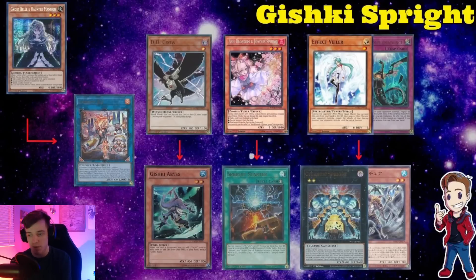If you see Gishki Abyss in the graveyard, you typically don't want to stop it on the first summon. If they just normal summon Abyss, you don't want to Ash, Imperm, or Veilber it — it's only adding a Gishki with 1000 or less defense, like Vision or Shadow, to add a ritual spell or ritual monster, which doesn't accomplish a lot in the context of the Sprite engine. If you're okay with just seeing a monster negation on board, that's fine. But if you see Abyss in the graveyard, just Crow it out of the grave so you don't have to keep seeing it loop.